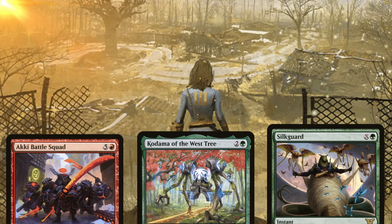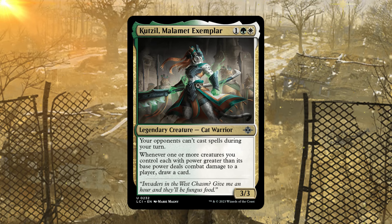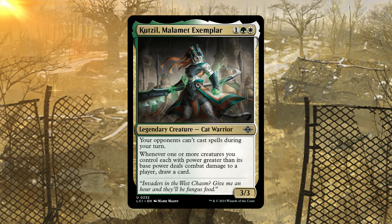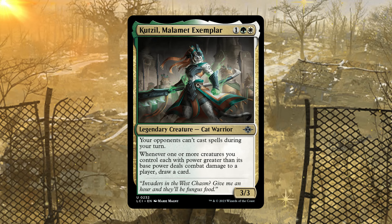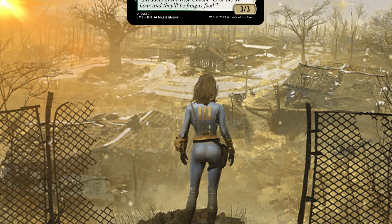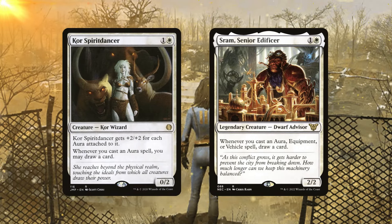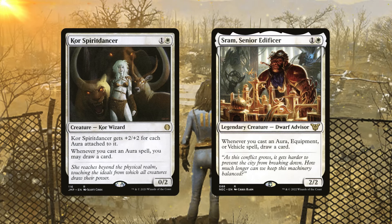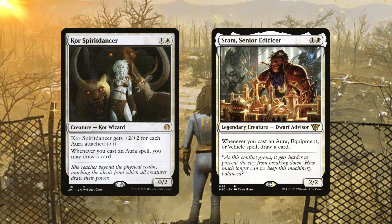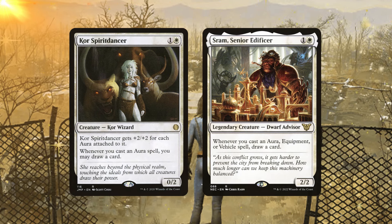Another great option I want to highlight is Cunning Mamulet Exemplar — I've been putting this in a lot of my decks because opponents can't cast spells during your turn, which prevents surprise removal on your creatures. It also provides great card draw as long as your creatures have higher power than their original starting power — it's a slam dunk that protects your turn and gives card advantage. For card draw I also want to highlight Sram Senior Edificer and Core Spirit Dancer — with our heavier focus on auras, Core Spirit Dancer lets you draw a card whenever you cast an aura and can buff itself, while Sram provides flexibility for both auras and equipment.